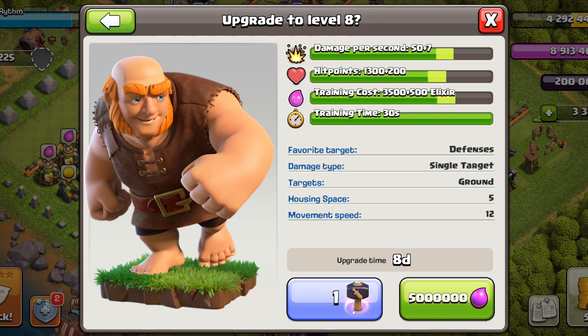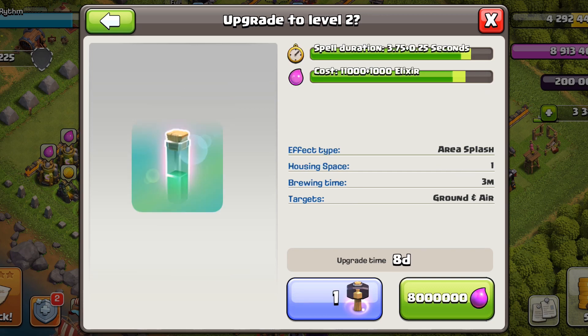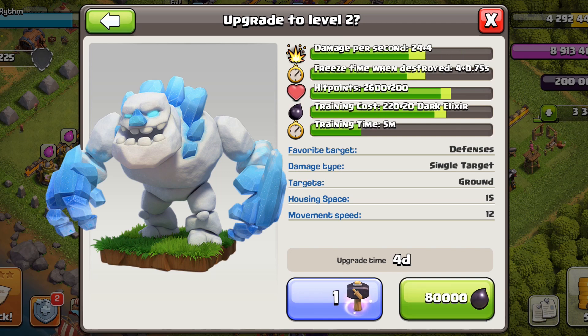We've been ignoring the giant for a while — personally I don't use giants at Town Hall 11, but if you do, move it up the priority list. We were also ignoring valkyries, so upgrade her next, then the invisibility spell.